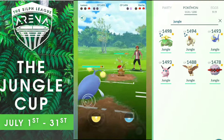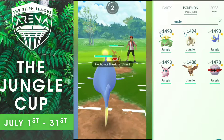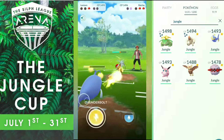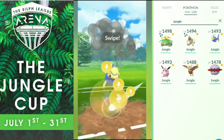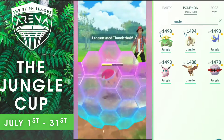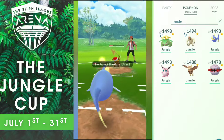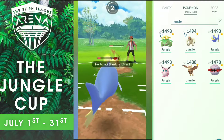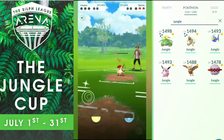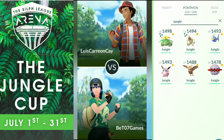He goes for Raichu. I can't get to that Thunderbolt — I don't have any shields left so I eat that Wild Charge to the face. I get to my Thunderbolt but he uses his last shield. This is pretty much a lost match for us. He gets to his last Charge Attack which is Wild Charge and finishes my Lantern. GG in Round 2 and we're going to Round 3.